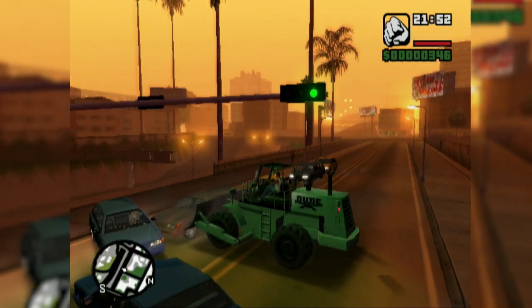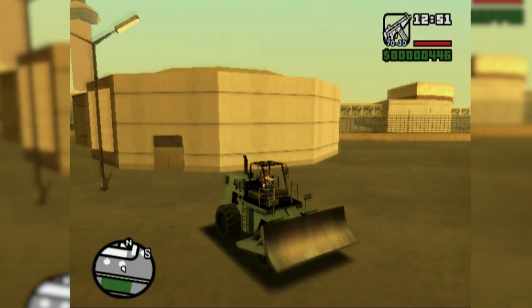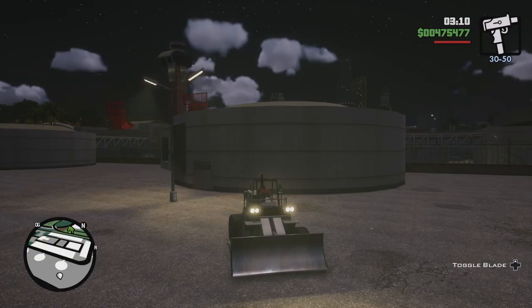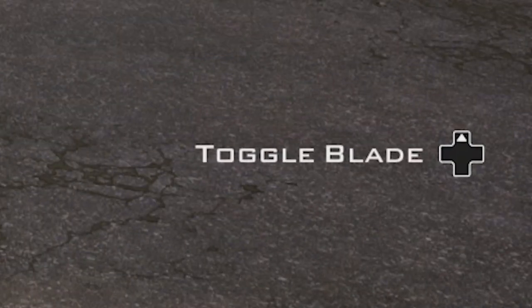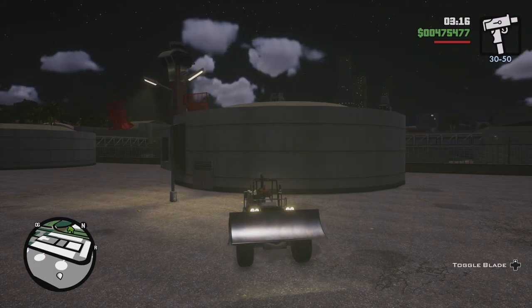Special vehicles in GTA San Andreas such as the Forklift, Dozer, and others can no longer have their unique animations controlled with the right analog stick. Instead, all that's left is a button prompt on the D-pad, allowing only for the maximum or minimum of any action — no more direct one-to-one control like in the originals.